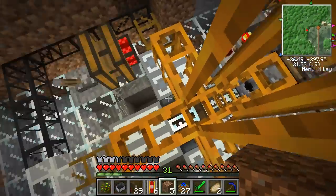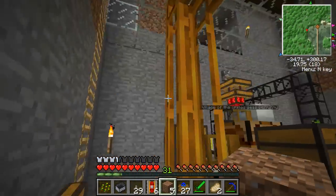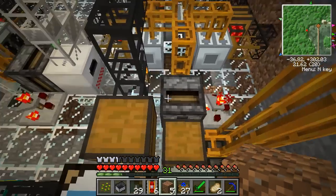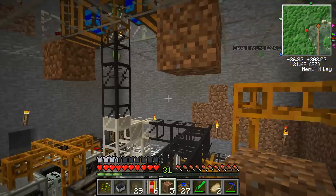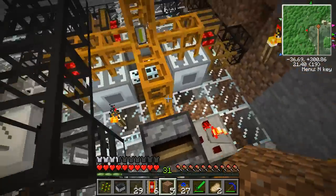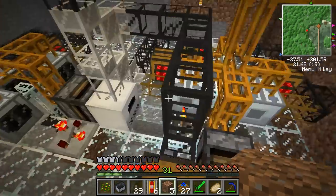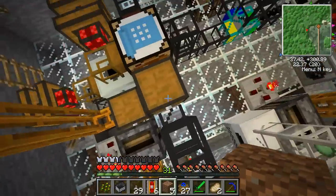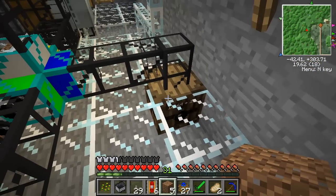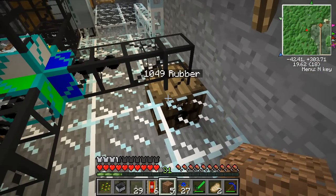Once a tin cell is done being used, it's actually outputted from this back into here. Theoretically, if I have too many biofuel cells to fit into all these three things, it'll wind up being pumped back into this chest so that I don't lose anything. This means the system is self-sustaining — as long as it has tin cells, it slowly builds up more power and outputs rubber. That's the rubber machine, and if you liked this episode, make sure to favorite it and subscribe. See you guys next time.